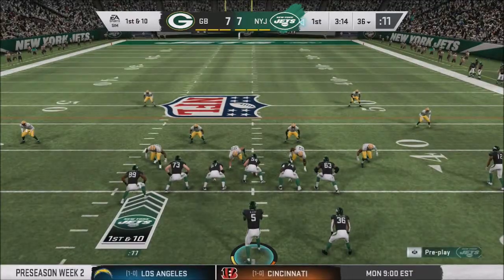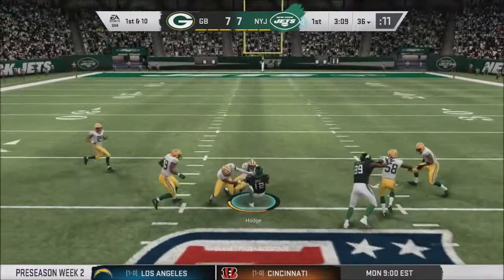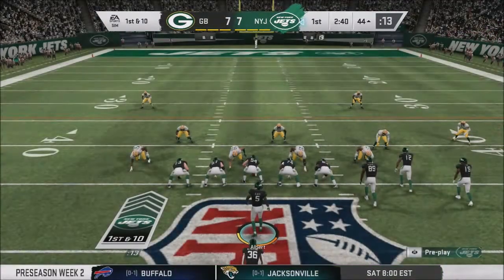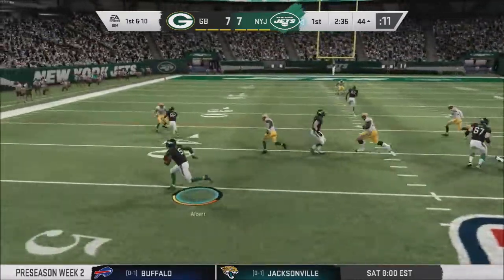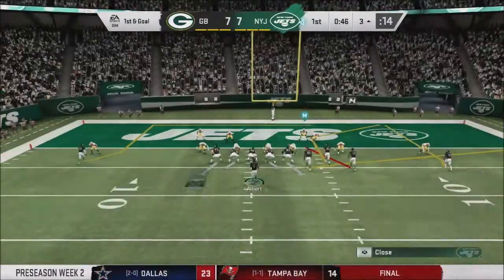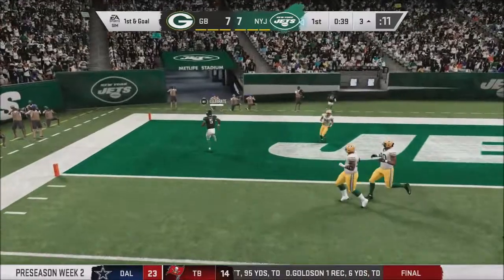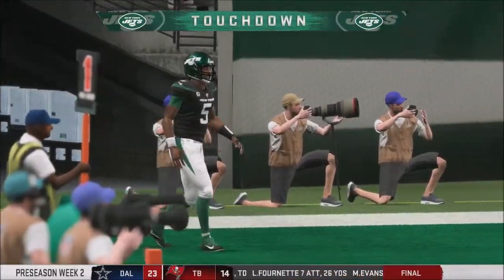Albert out of the shotgun on 1st and 10 — pressure incoming, fires downfield, caught by Kaderil Hodge on the plus side of midfield. Albert over 100 yards on his first six passes — he's been moving the ball really well through the air in the preseason. But don't forget his ability to pick up yards with his legs — here's a nice scamper for Albert picking up 18 on the read option, leading to 1st and goal from the 3. Albert rolling to his left and he is in for the touchdown. New York goes back on top thanks to the legs of LaMarcus Albert.